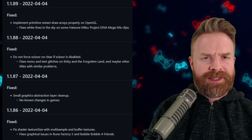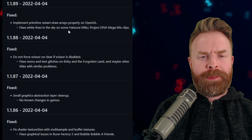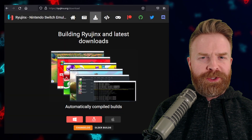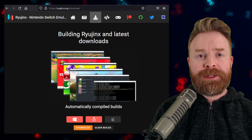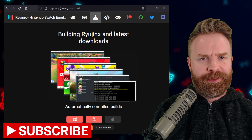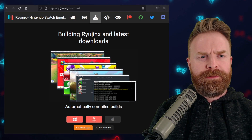There are still some fixes in the process for Kirby — the game isn't perfect just yet, but it's pretty darn good. Version 1.189: if you play Hatsune Miku Project Diva and you've had white lines in the sky, hopefully they aren't there now. In terms of Switch emulation on PC, when it comes to Ryujinx or Yuzu, my answer is choose both — try out both. Sometimes Yuzu performs better for certain games on certain PCs, and sometimes Ryujinx performs better. It'll all come down to your individual machine and probably your personal preferences. But cheers to the Ryujinx team for being awesome.